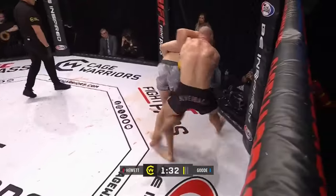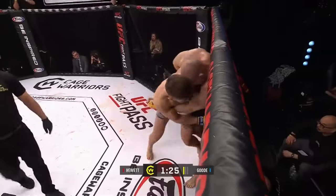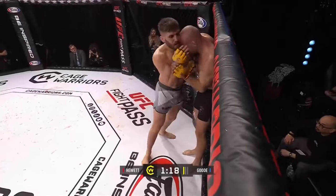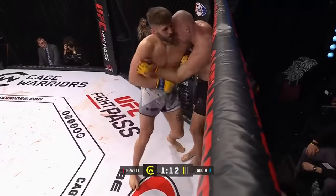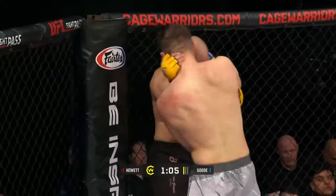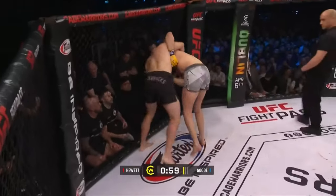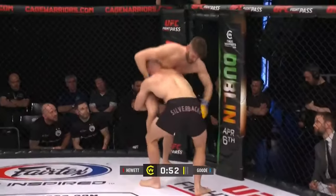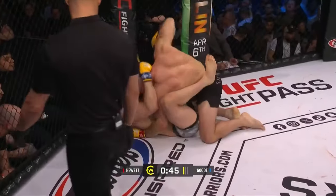The way Hewitt is attacking the takedown, pulling backwards from here — it's a good takedown to end up in side control. Mitchell has to be careful about getting into a slugfest with Hewitt. Use the underhook. We know he's happy to take one to give one. Knees to the body from Mitchell. Guillotine attempt here — too much elevation to secure the position. 45 seconds left in this round.